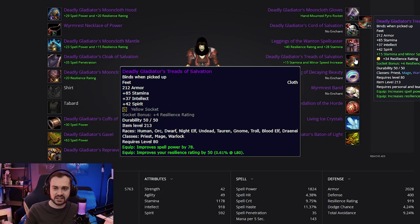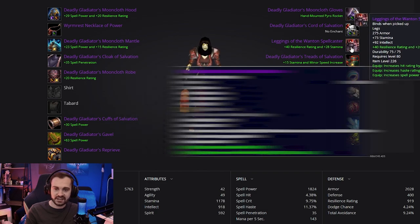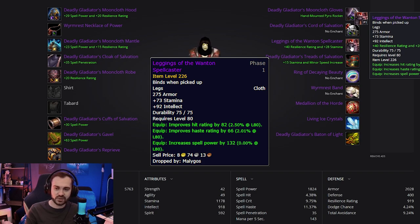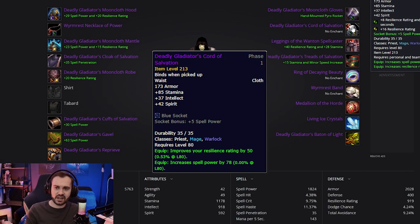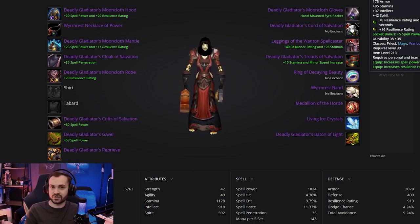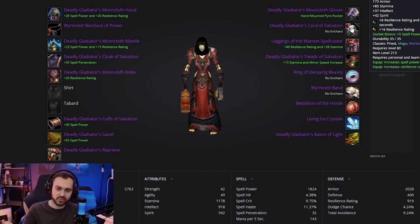Boots are going to be the standard Treads of Salvation with our third JC gem and Tuskarr's Vitality enchant — pretty standard. Legs are going to be our other PvE item: another 226 item level piece with hit and haste, which takes us up to the four percent hit we talked about. We're putting the 40 resilience 28 stamina leg enchant on that to really bolster how tanky we're going to be. The belt is just the Cord of Salvation, standard 16 resilience gem — we can only use three JC gems so this fourth yellow slot just gets a 16 resilience gem.